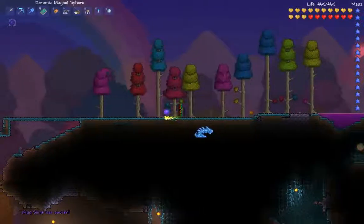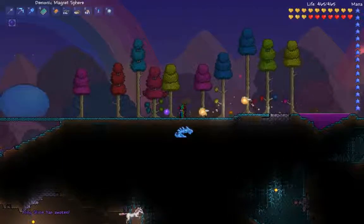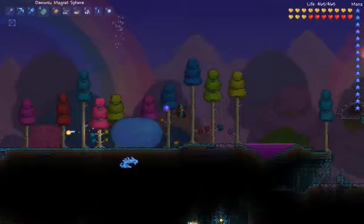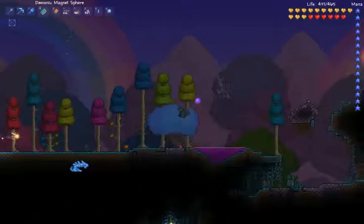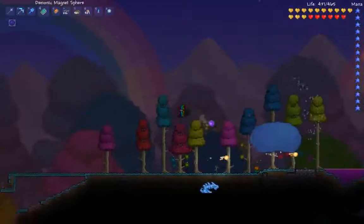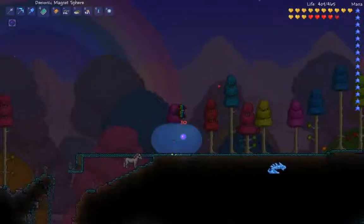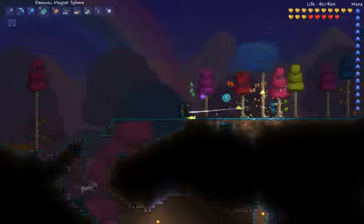I introduce you to King Slime, who is in one of these directions — right there. Also note: I have bat wings now. King Slime — he's fairly weak. As you can see, he doesn't do much. He is extremely weak for what this is. But we give him a little bit of a pass on that. Let's go ahead and kill the King Slime.